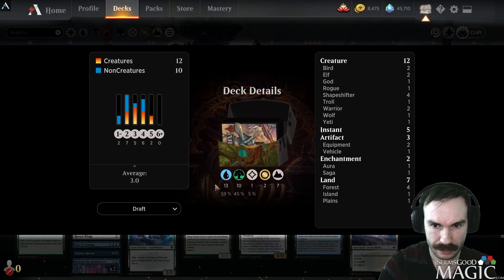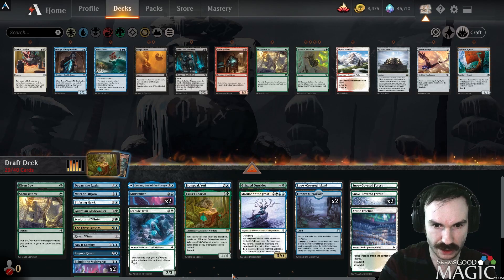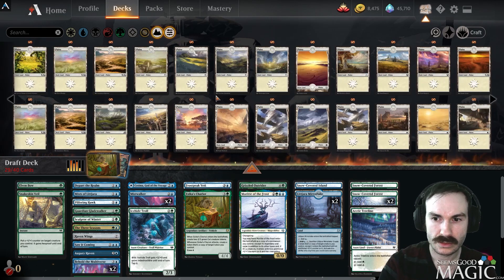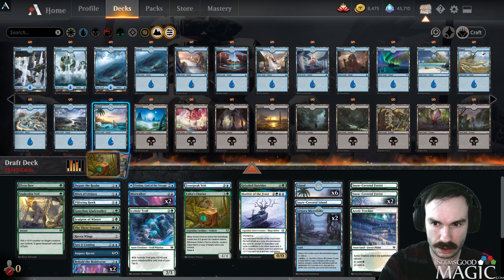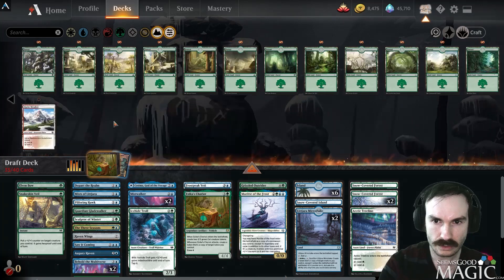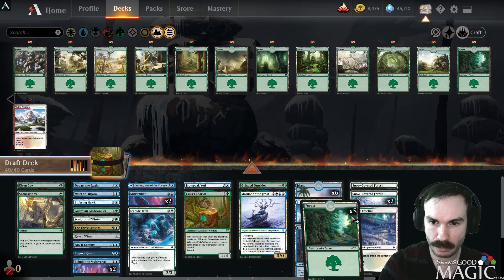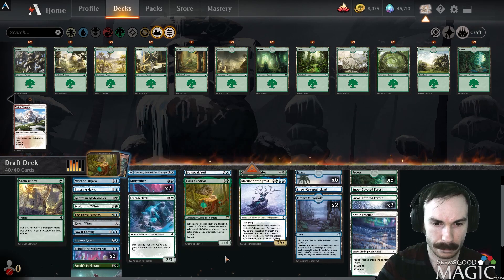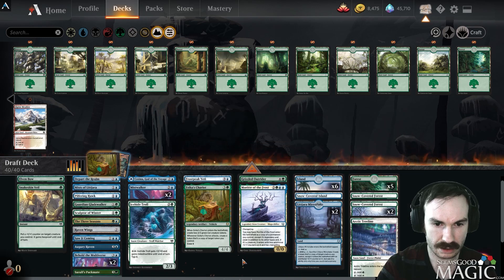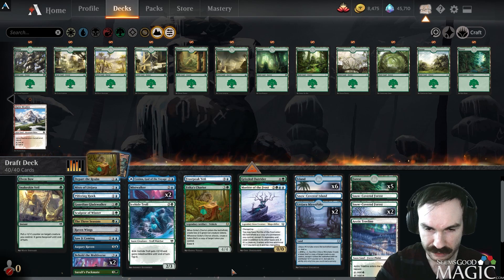Color-wise, nine-nine on lands is probably fine. Certainly not a busted deck, but we've got some card advantage and cool interactions. I think we can do some cool stuff with this deck — let's run it like this. Simic good-stuff. We'll see you Round One.